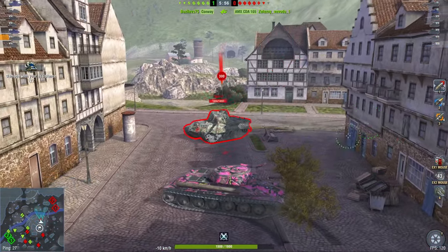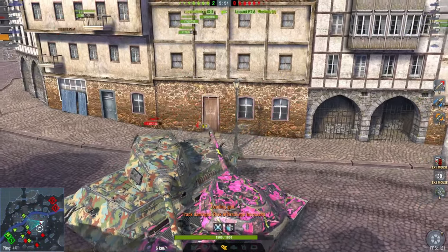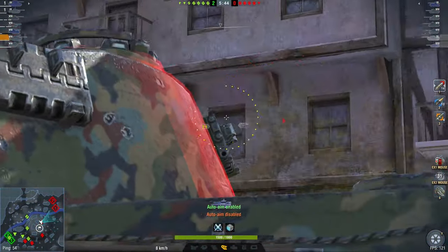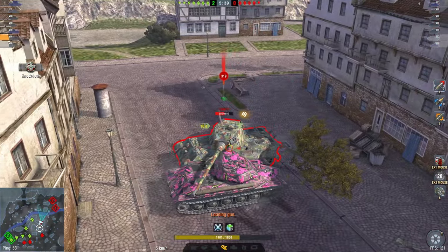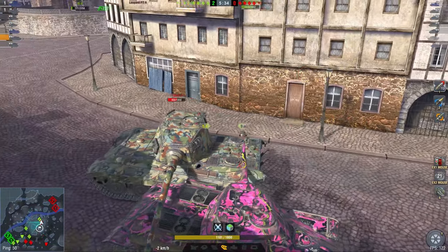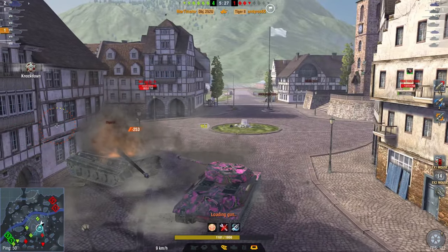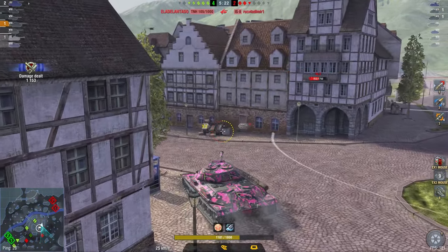I'm facing a Tiger 2, which is a really good tank, but because the Object 252U is quite low you can just side-hug him right here. If I drive back and forth along his side there isn't really anything he can do about that. He could pen the cupola, but if I move quickly enough back and forward he's going to have a really hard time hitting those. Or I can get help from the brass here too, which is very nice. If you're the Tiger in this situation, you don't want to pick a brawling fight with an Object 252U — it might not seem that dangerous but it definitely is.